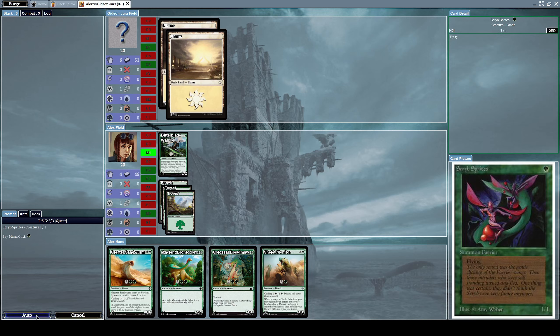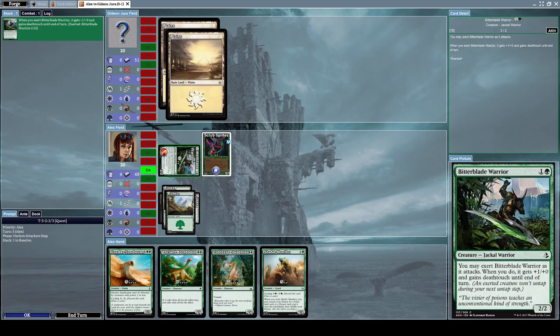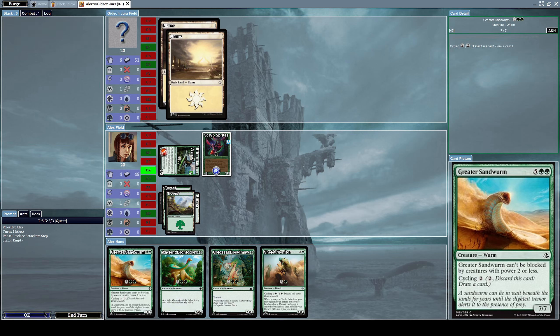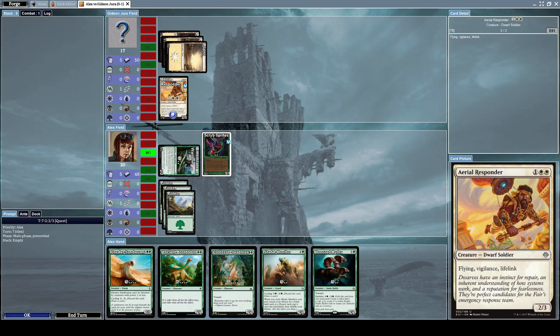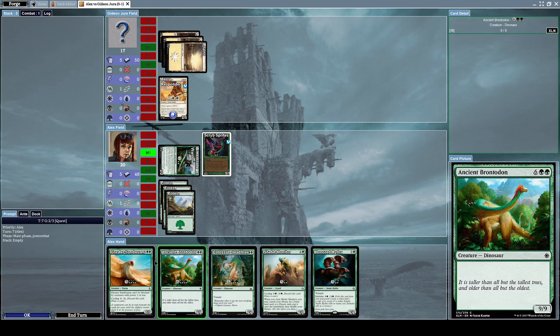Let's summon Scribe's Sprites, which has flying. Let's attack him with Bitter Blade Warrior and exert it — when it's exerted, it gets +1/+0 and gains deathtouch until the end of turn. That's nice. He summoned Aerial Responder, which is a 2/3 creature with flying, vigilance, and lifelink. I'm screwed again due to lack of mana.